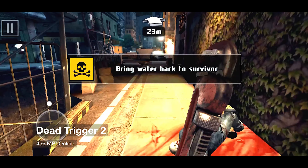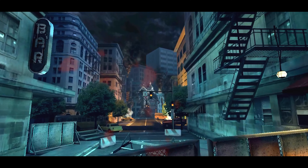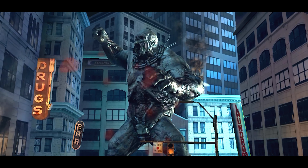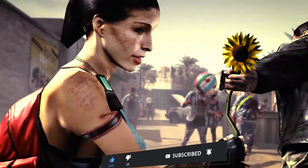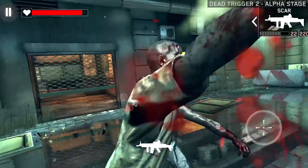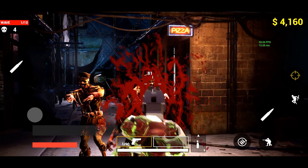Dead Trigger 2 is an outstanding first-person shooter with an interesting story that will keep you hooked on your screen for hours. It's a smartphone game, but it feels like a console or PC game. The game features a wide variety of guns as well as melee weapons like wrenches, bats, katanas, chainsaws, swords, and much more.